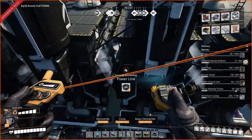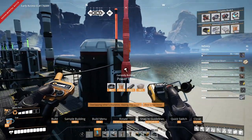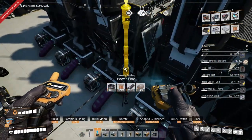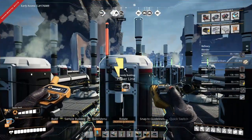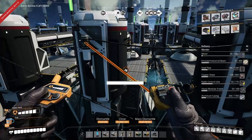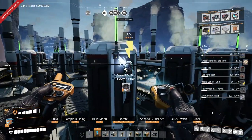And then real quickly just grab — right — and then you can just connect your factories directly to — oh well, it would help if I actually connected it. There we go.